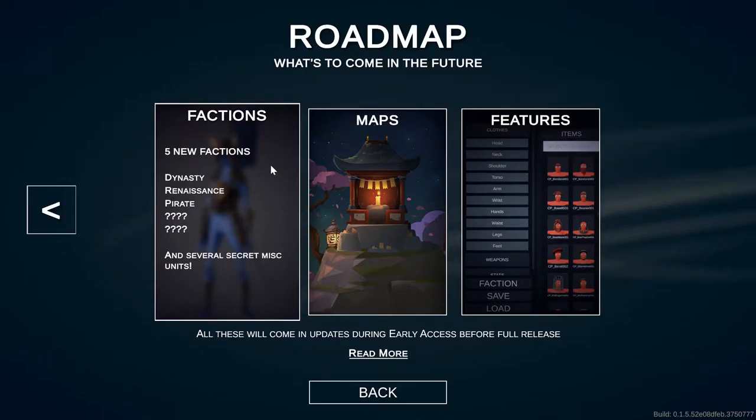Five new factions: Dynasty is coming later this month. Renaissance should be quite interesting because that's bringing in actual rifles — at the moment we've got long distance weapons but they're just arrows or spears. Pirates sounds absolutely awesome. I don't know if they'll do ship battles, but I'm looking forward to cannons — if they don't put cannons in, I will never forgive them.